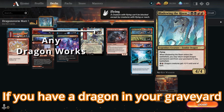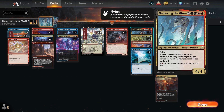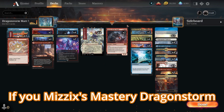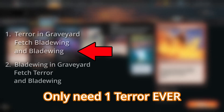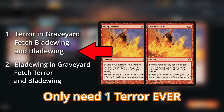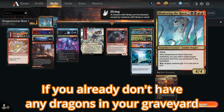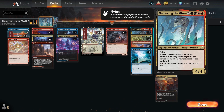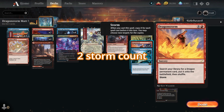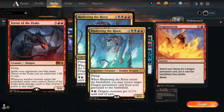Here's the big if: you need to already have a Blade Wing the Risen in your graveyard. Because if you Mizzix's Mastery a Dragonstorm, you already have one storm count, meaning it will duplicate itself once and fetch two dragons. So if you don't already have Blade Wing the Risen in your graveyard, you can play a one-mana spell beforehand so that the storm count goes up to two.